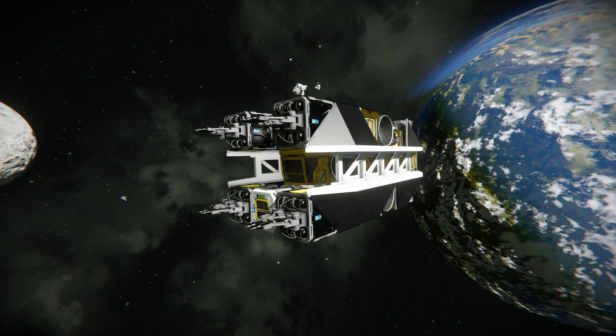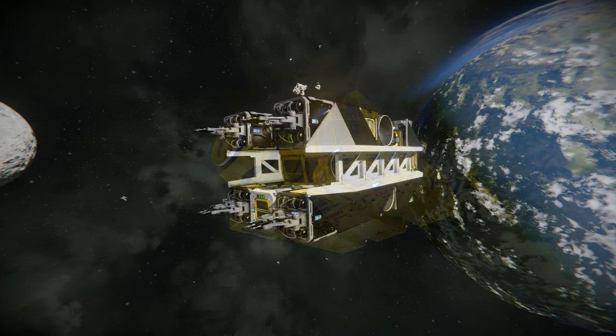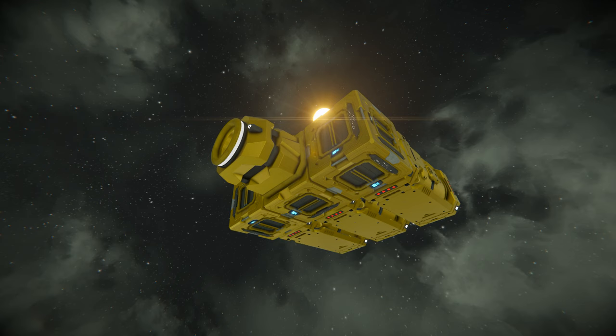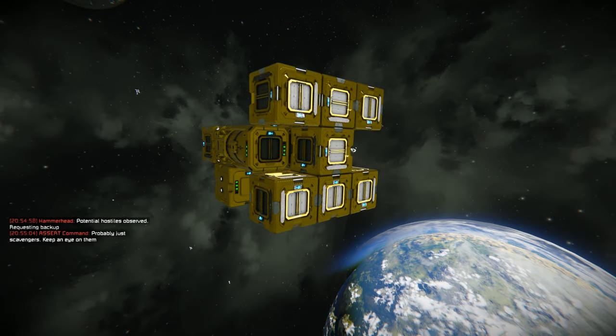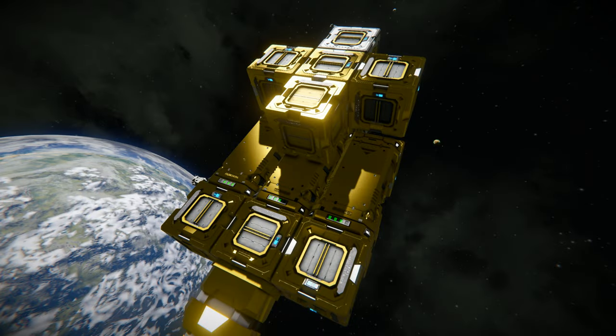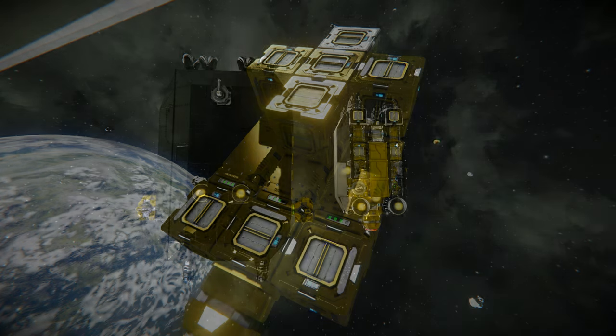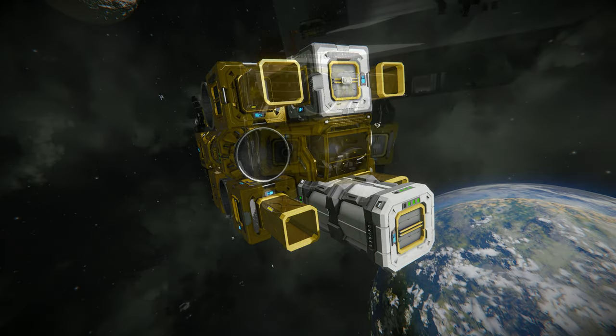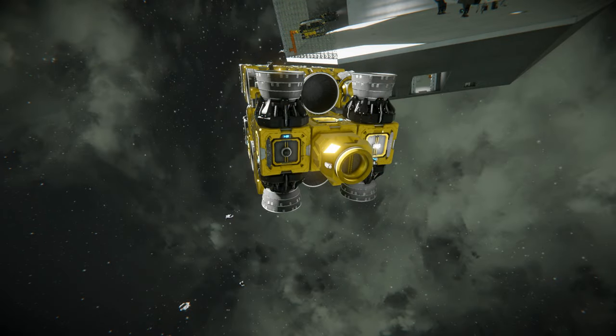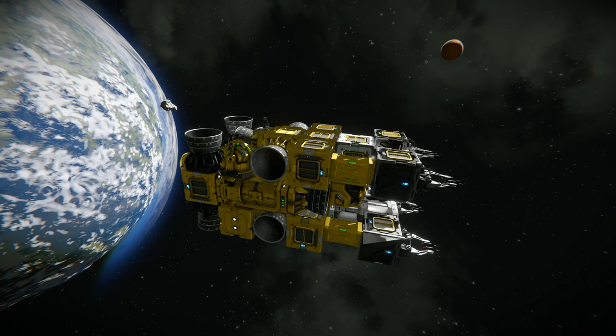It's a hydrogen-powered build that needs to load components when docked. So it started with a connector to a series of three small cargo containers to feed three small hydrogen tanks. From here I added more small containers to also serve as conveyor tubes for the hydrogen thrusters, and largely mirrored the engine layout I had on the large grid miner: two for forward thrust, two for backward thrust, two up, two down, and two for each side-to-side movement.